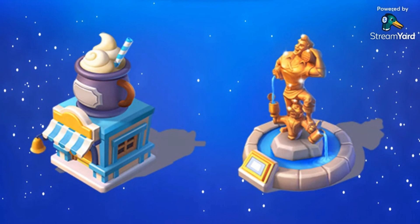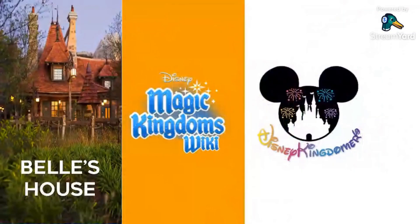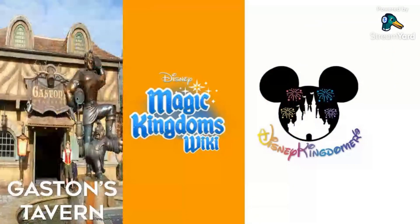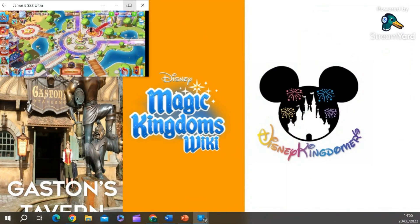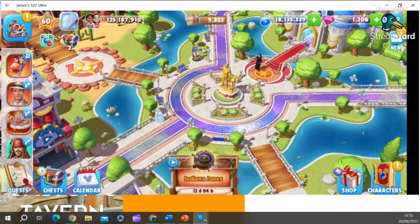After all that information, where should you put these attractions in your kingdom? Disney Magic Kingdoms Fandom suggests putting Belle's House in Fantasyland and the same for Gaston's Tavern, and I would agree as well. If you've seen our other Beauty and the Beast collection video, you might have already seen these attractions, but let's take a look anyway. I have a Beauty and the Beast area.